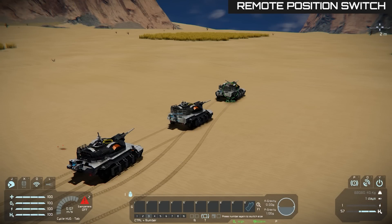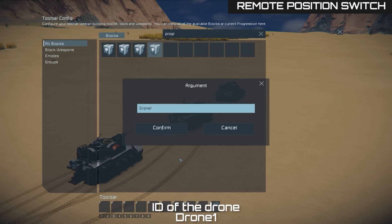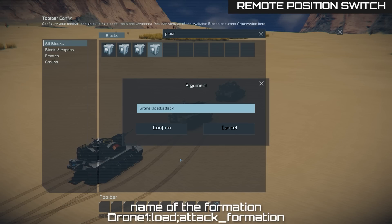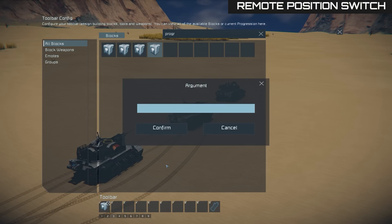At this point, it's possible to remotely switch between formations. The command to do that is: drone1, colon — again, do not mistake it for semicolon — load, semicolon, and the name of your saved formation, which in this case will be 'attack formation'. Press run. This command can be placed on the toolbar to easily switch between formations.